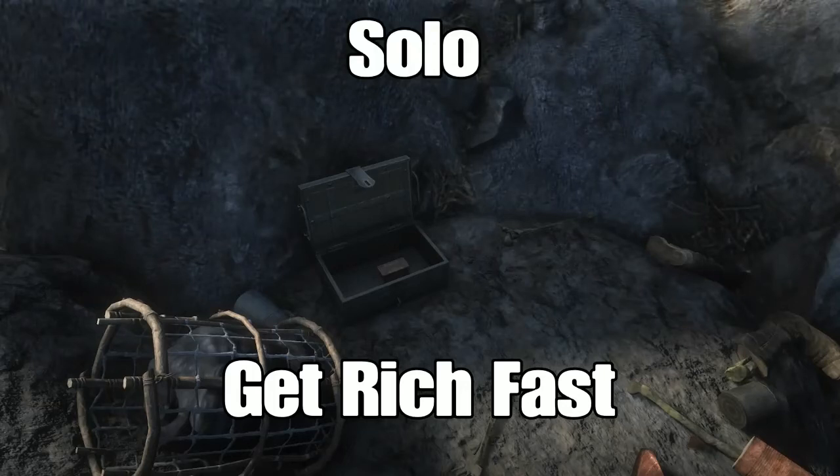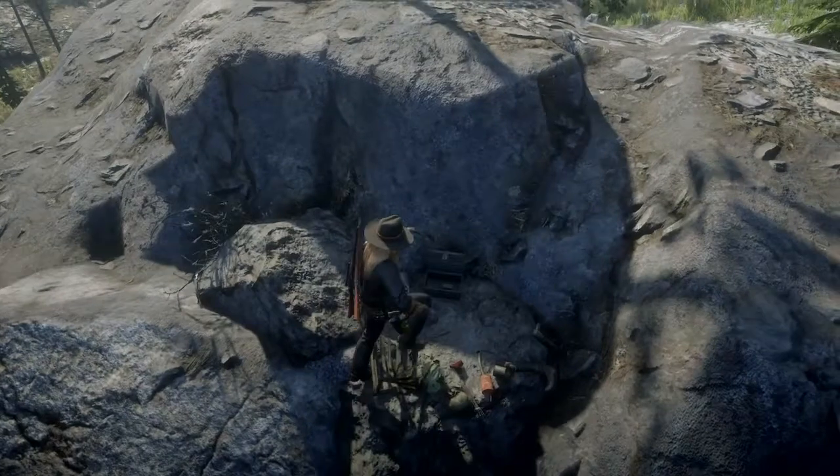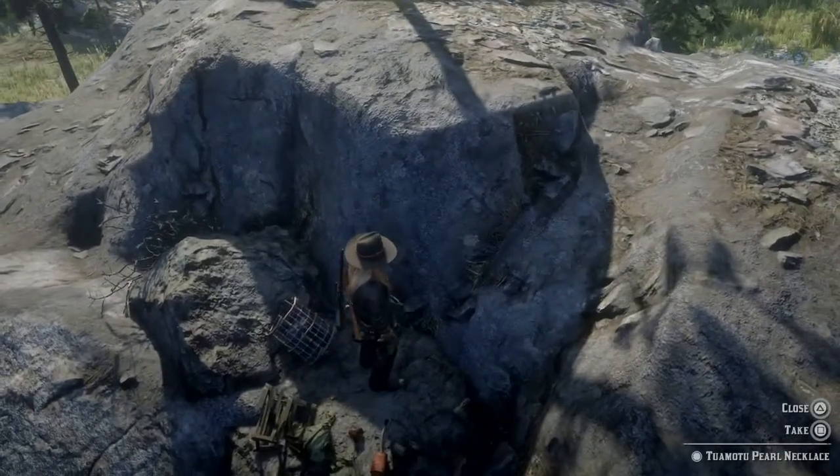What's up guys, Heldorado here. Get rich quick, fast, solo. First thing you're going to do when you spawn in Red Dead Online is make your way over here to this necklace — or whatever the hell it is — on the other side of the Decode River.